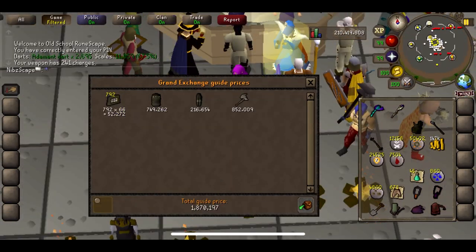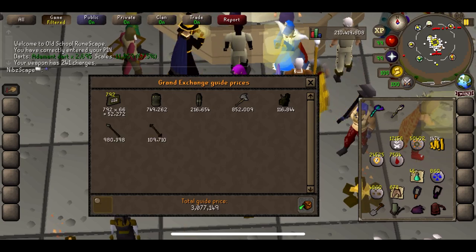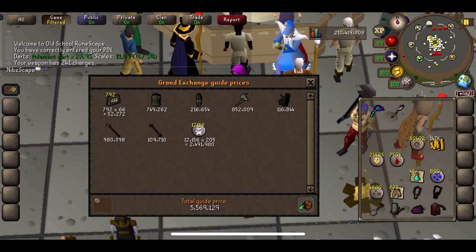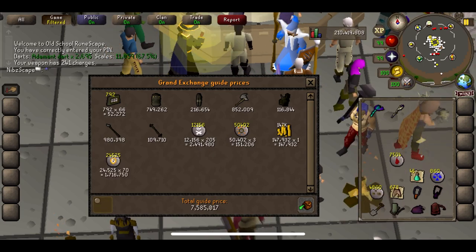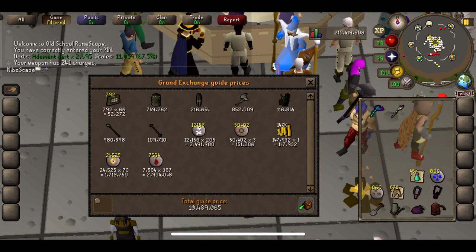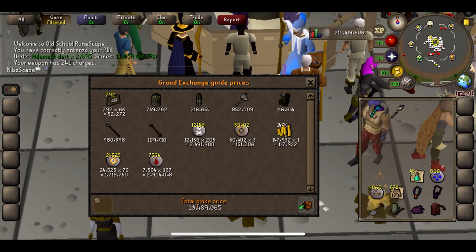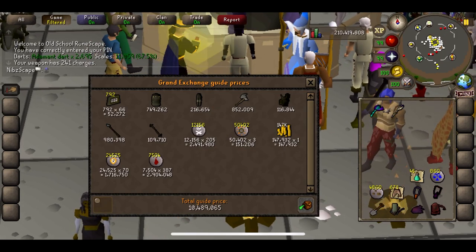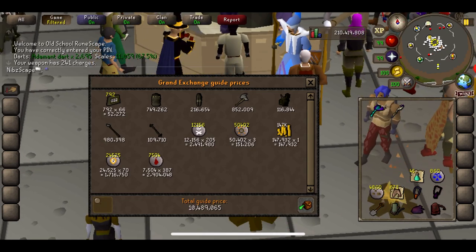We'll start off with all the Barrows uniques. The Guthan's Spear and the Ahrim's Staff come to 3 mil — not the best, but we'll add the other items in. You could get lucky and get something like an Ahrim's robe skirt, which is like 2 mil in just one item. I haven't been the most lucky. Before we buy back our supplies, we're at 10.5 mil pretty much — not too bad, but I am concerned about the cost to recharge all my items back up to max.